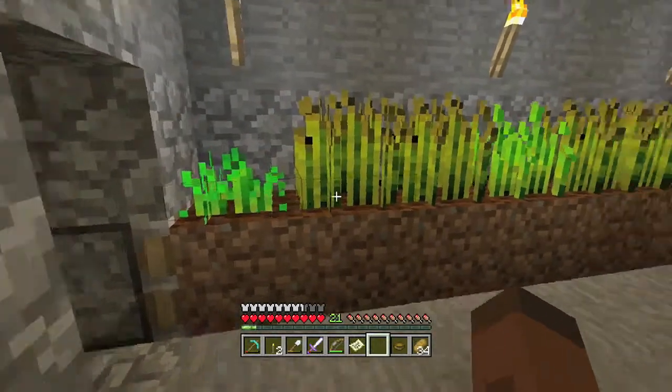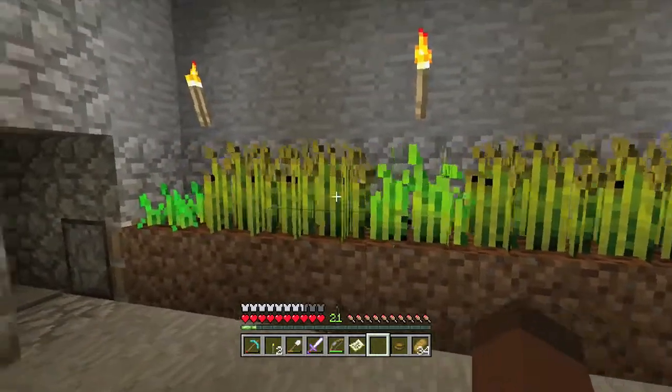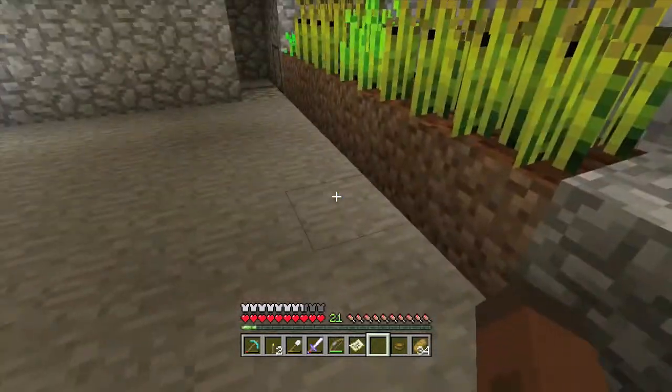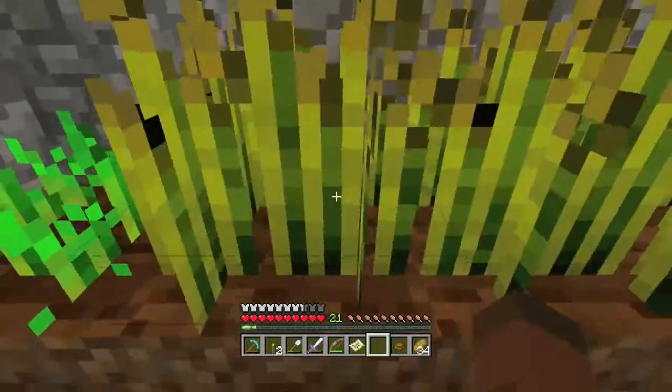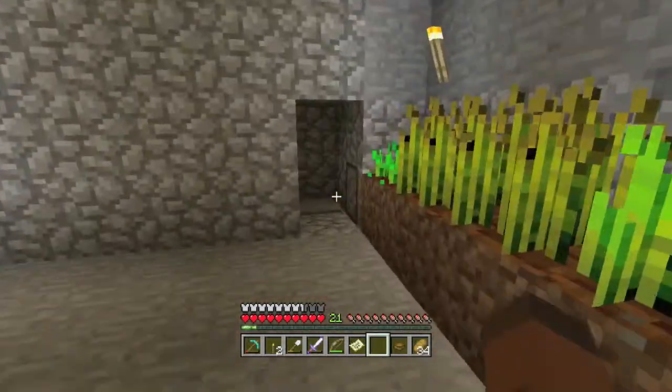I planted the wheat in here, so when that grows you just step on the pressure plate. Also you can use this when we make a mob farm — I will use bone meal. You'll plant it, then use bone meal, go back, and hit the pressure plate.